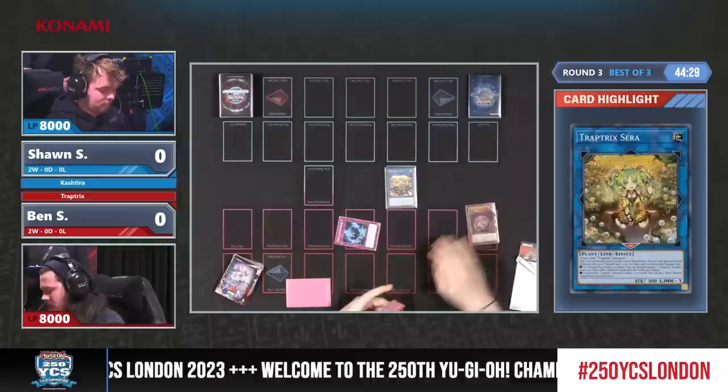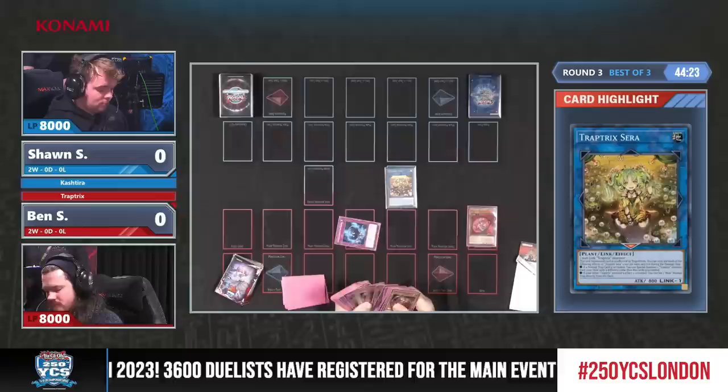This is one of the best openings you could hope for in Trap Tricks. Just any monster plus Shade Brigadine — this allows you to trigger the effect of Serra, letting you Special Summon a Trap Tricks monster from your deck.